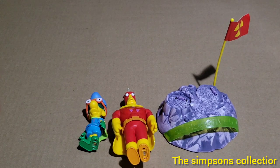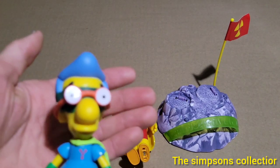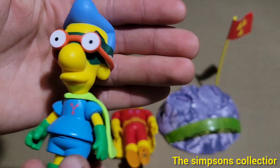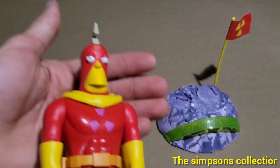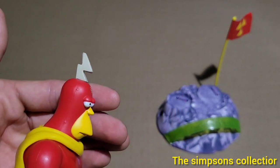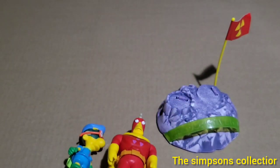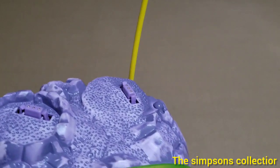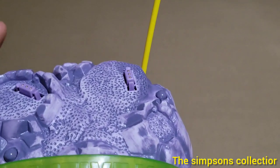We have Radioactive Man and Fallout Boy. I almost forgot about this one — it kind of sat on the other side of the Simpsons room. But we have Milhouse as Fallout Boy. Pretty neat — his cape, his glasses. And we have Radioactive Man himself. Here is the stand that they come with. It looks like it's some type of moon rock or something — they're on the moon maybe. Maybe it lights up or glows in the dark.